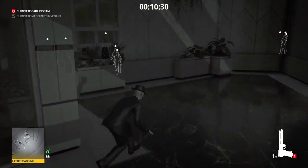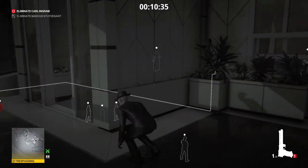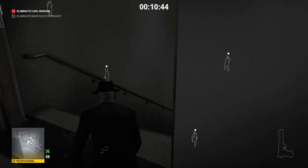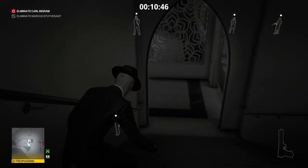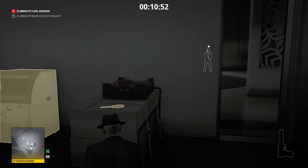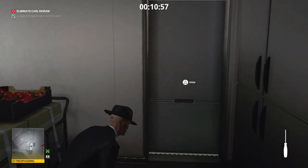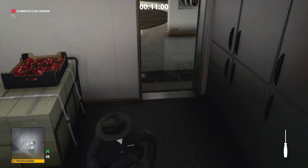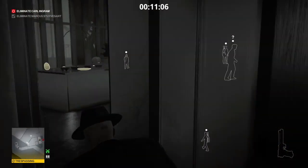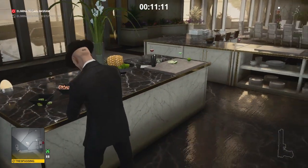We just wait for that guard to move. The Sheik is going to go into Carl's office, so we can now double back, retrace our steps downstairs and back into the pantry. We are going to resort to Plan B: grab the screwdriver from the crate, open the door, throw the screwdriver outside, and quickly run to the other door. While the guard is distracted we can make our way into the kitchen and prepare the meal for Mr. Ingram.